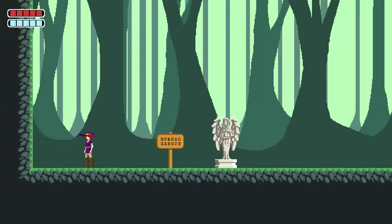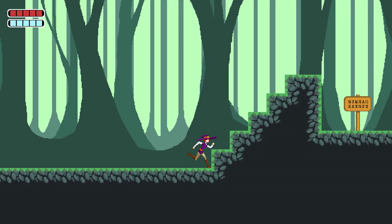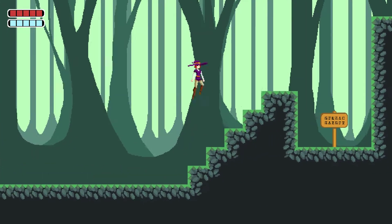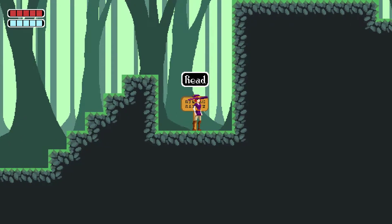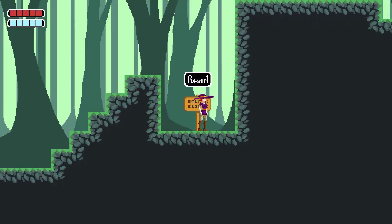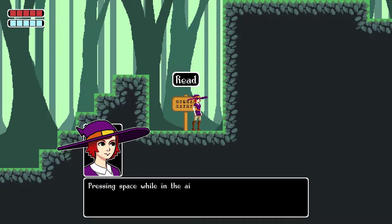I feel like I should press J to advance text, or if not J then space — but apparently it's W. It's also a little strange to use spacebar to jump. Some platformers that use keyboard controls just use up or W to jump. Alright, we can double jump — it can help you reach high places.